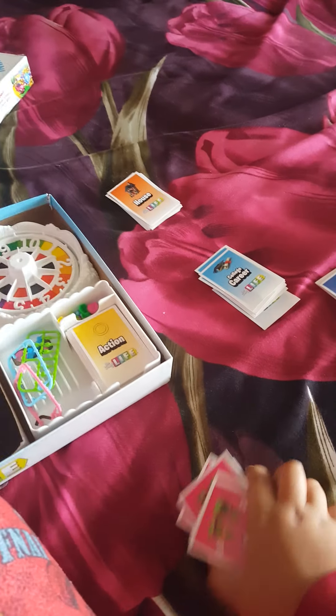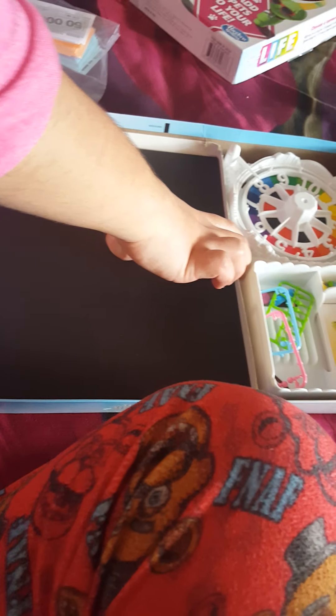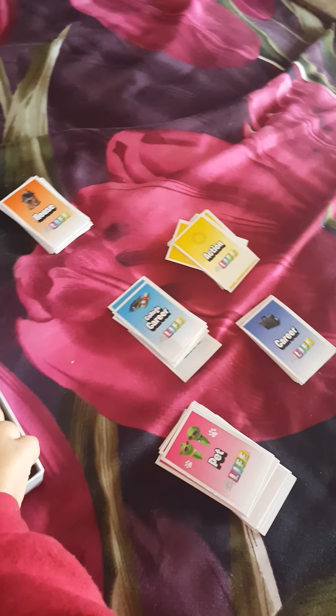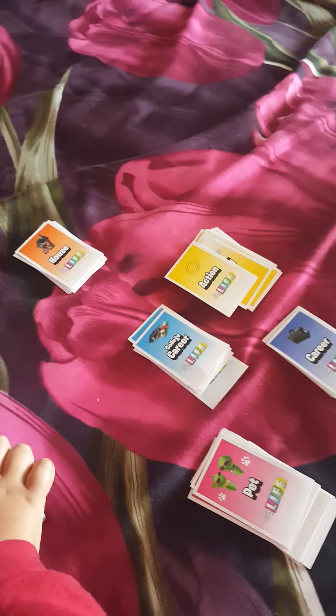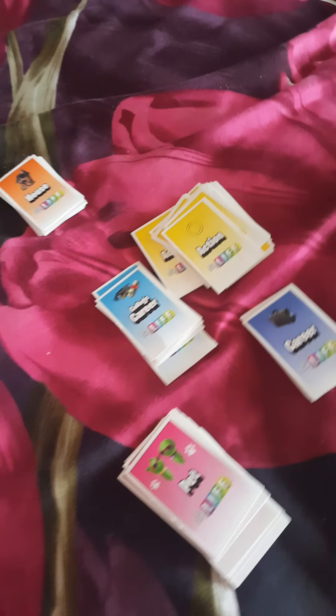For pet cards, you just pick it up and see what your pet is and what you have to do with your pet. At the beginning of the game you get a pet — a green peg represents your pet. Action cards are pretty easy, same as pets except there's going to be an action or some kind of competition. Action is the most popular. The other career card you put on the bottom of the pile.